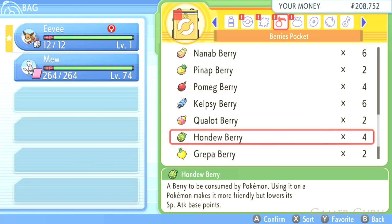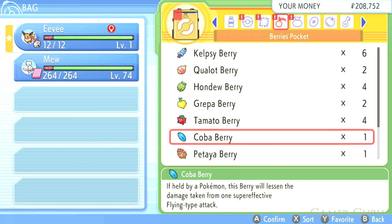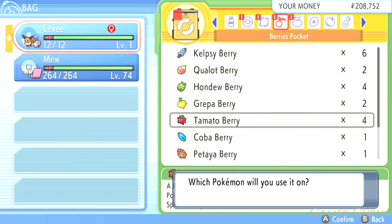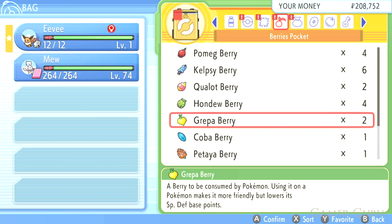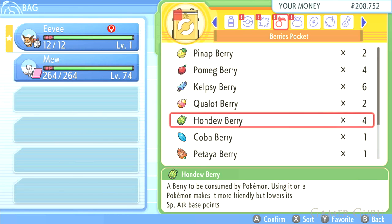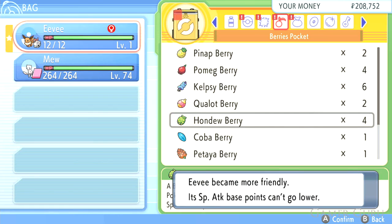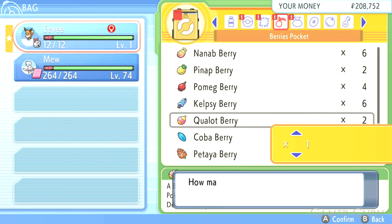The quickest way to level up friendship in this game is feeding your Pokémon friendship-raising berries as well as vitamins. The main difference is that berries decrease specific stats as you increase friendship, whereas vitamins like Protein, Calcium, and Zinc actually increase your Pokémon's stats. Decreasing stats on purpose can be good if you want to go for a specific EV route, but in most cases regular players will prefer vitamins, even though they're a bit more expensive, since they don't decrease your stats. Feed your Pokémon a few of these to speed up the process.